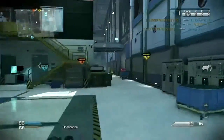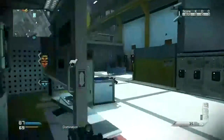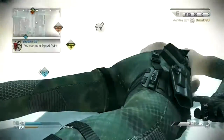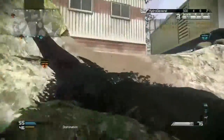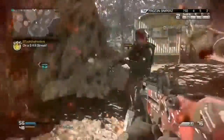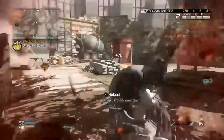On the AR, I like to use the Red Dot and the Foregrip because it gives you a fast ADS and the accuracy is really high. With this setup I like to run this map and fire, and it's more consistent. The accuracy is still as good as it is when you have no attachments — so it's just the way I go.